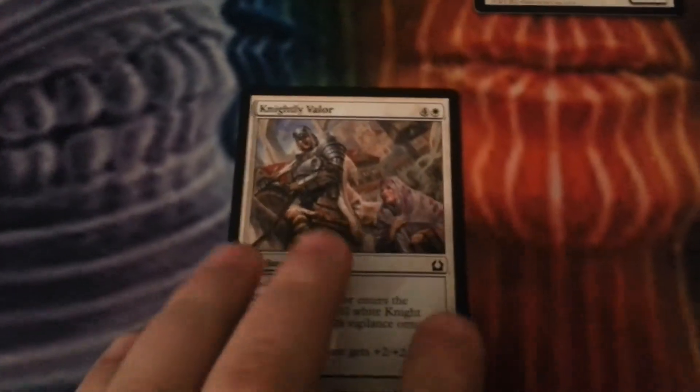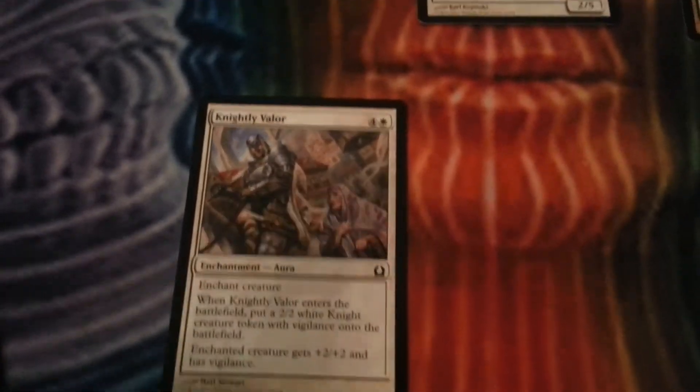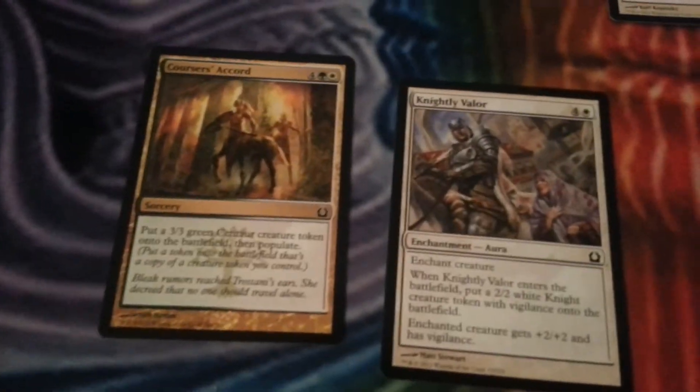Over here in the 5-drop range, I had Knightly Valor — it helped me out but didn't do a whole lot. And then I had Coursers' Accord, which allowed me to populate.